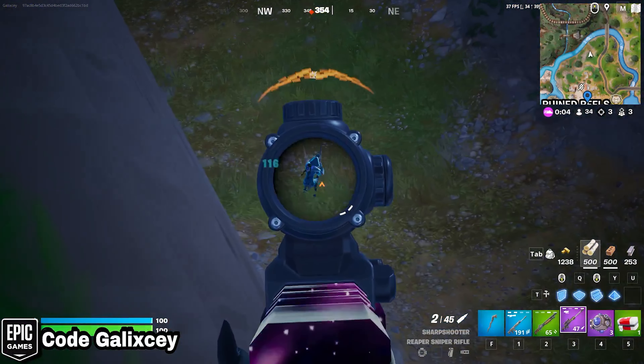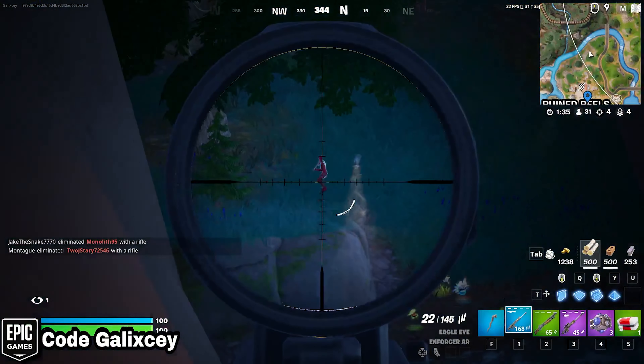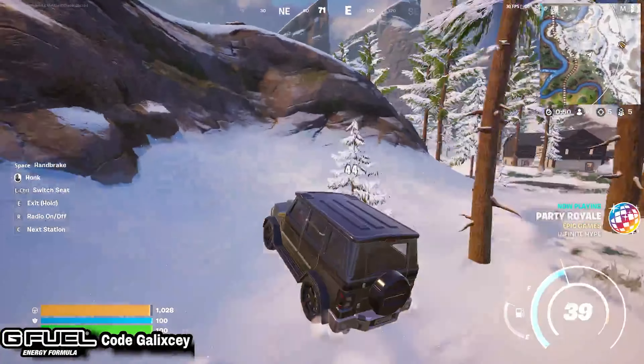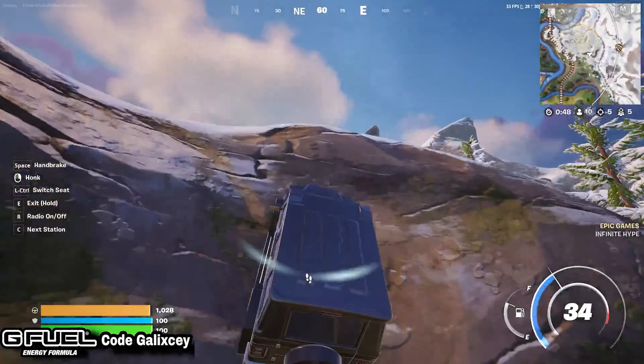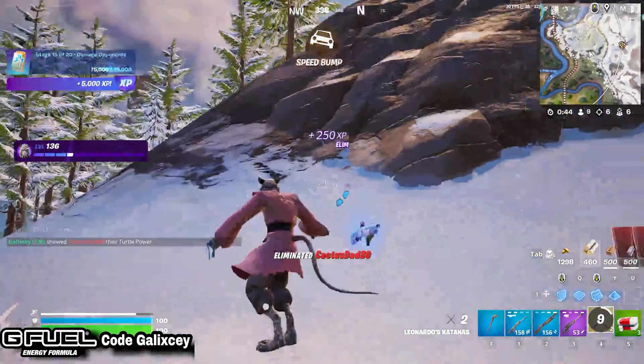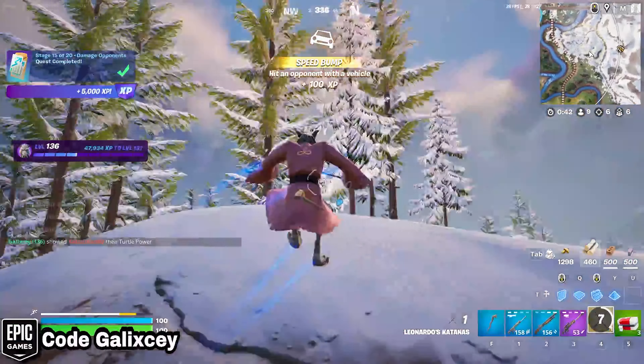So as you guys know, we've gotten quite a few characters from Dragon Ball Z as skins in Fortnite, but there's still a few missing, being Jiren, Hit, and Zamasu. And today I found some concepts of what these skins would look like if they were in Fortnite, made by Demo of the Green.